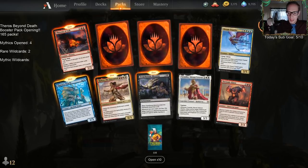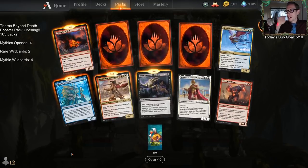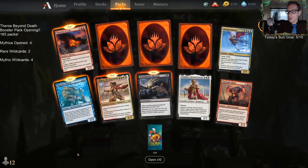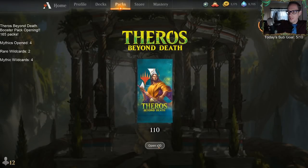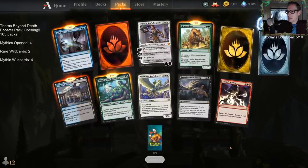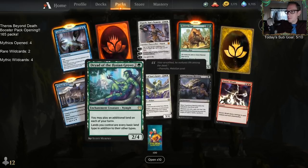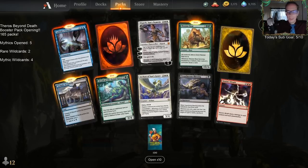That gets me up to four actual mythics opened. We've opened as many mythic wildcards as actual mythics! Mythics are supposed to be one in eight; mythic wildcards are like one in 25 or one in 33 or something like that. Another one — and an Elspeth! Our first Dryad. So we got another Elspeth, that's five mythics.